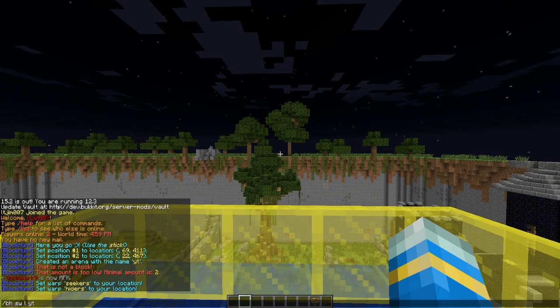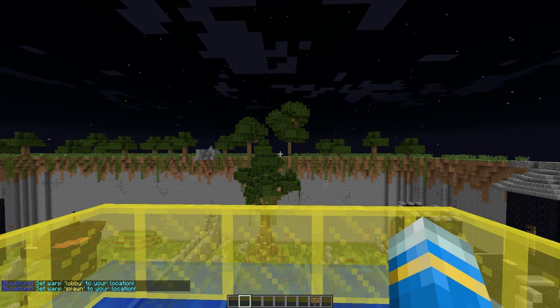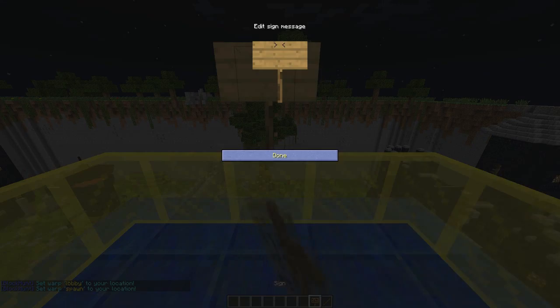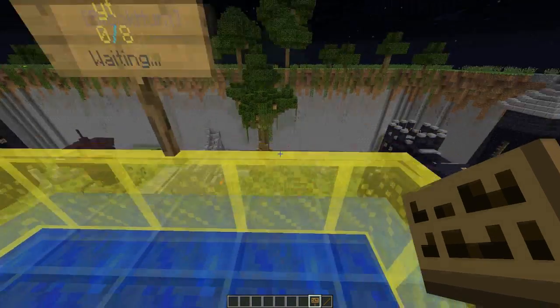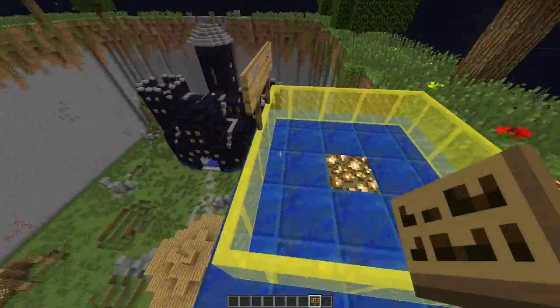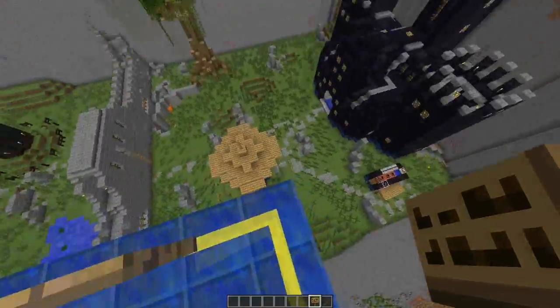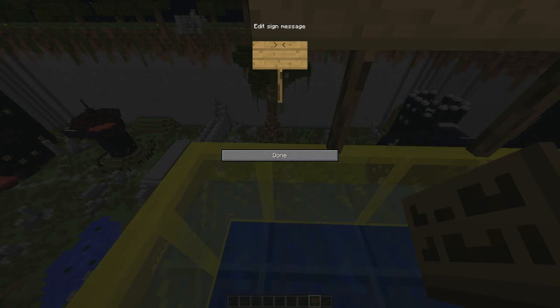We also want to set the main spawn, which is where players teleport to once the game is finished. Then place a sign: put [Block Hunt] in square brackets on the top line and the arena name on the second line — YT. You can also place a leave sign similarly, though putting it in the lobby is a bit odd.